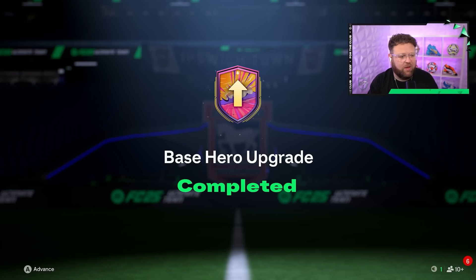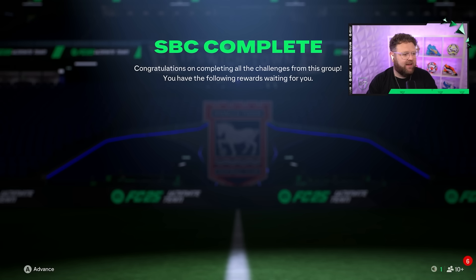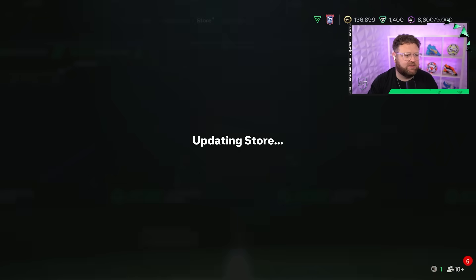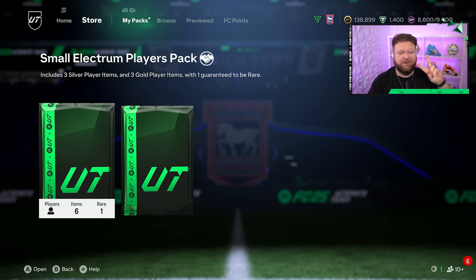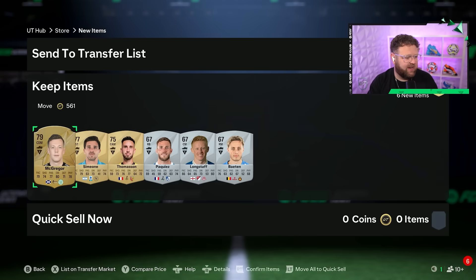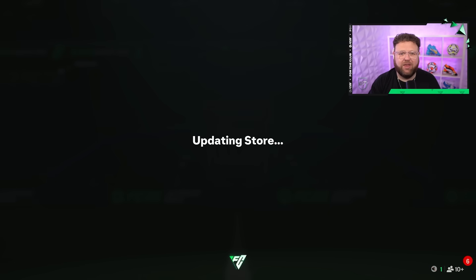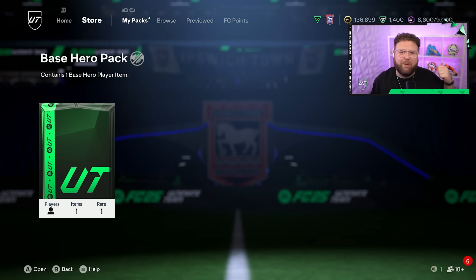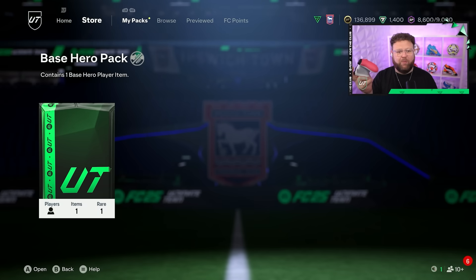You earn fodder so easily in this game — I'm sure we'll have enough to do whatever the SBC is tonight in tomorrow's episode. Here's the base hero pack — this one's uncapped. It's basically like getting 10 wins in the weekend league, which I'm used to doing now. I'm a two-times 10-win achiever. Small Electrum players pack, then get McGregor — not really what you want to see. And then the hero pack. My chat seem to reckon I'm either getting a duplicate like a Solskjaer, or definitely a Robbie Keane.